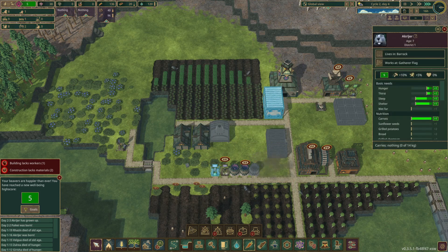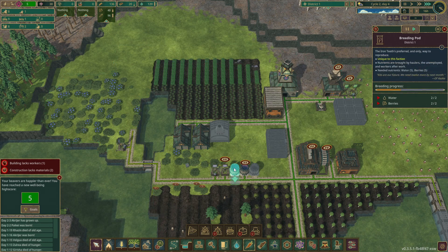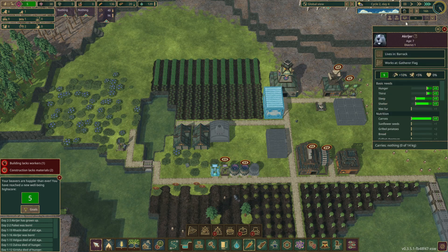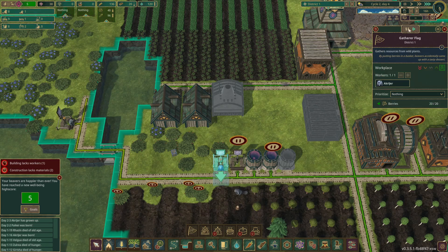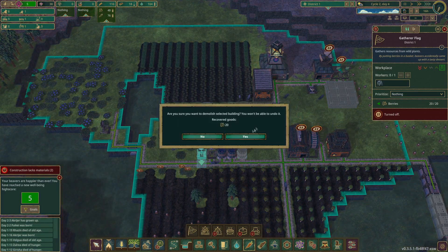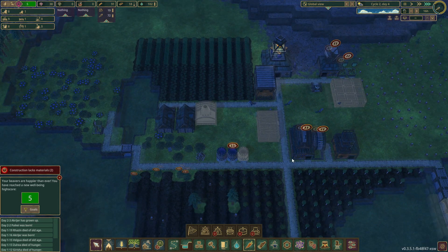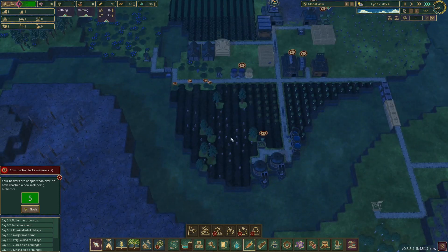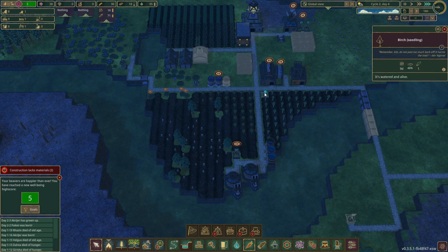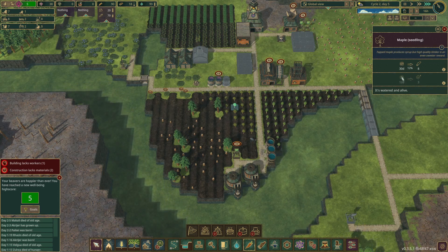We've got a place that we can store the berries within the gatherer flags and there's only 20, but that should be enough just to keep our breeding pods going for the time being. All our birch trees are getting planted - these will grow quicker but yield less logs. Grow in nine days, yield one log. These maple grow in 30 days and yield eight logs, which is much better.